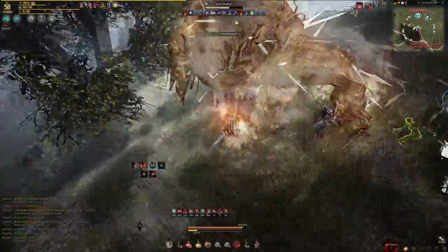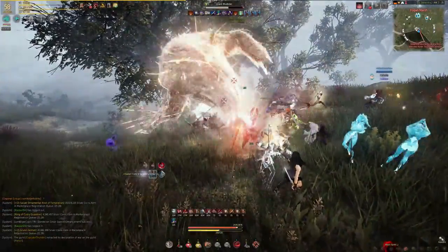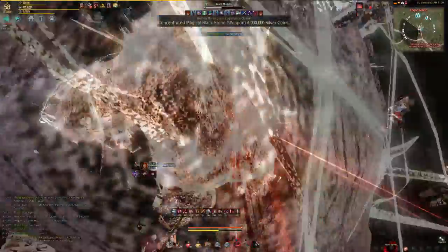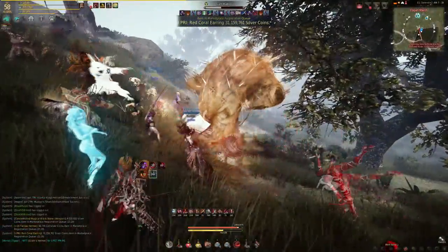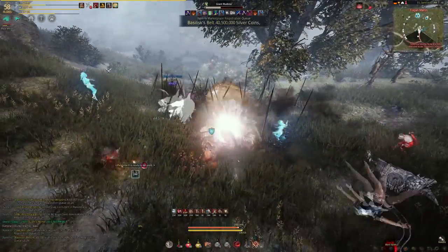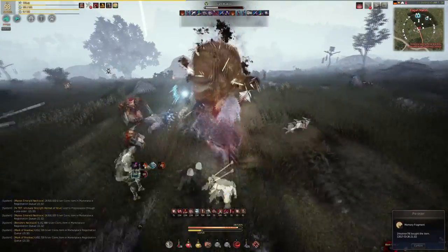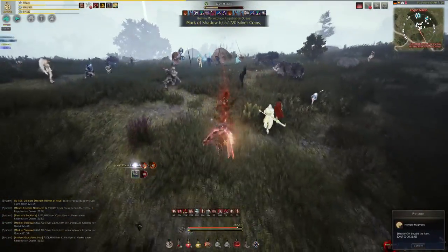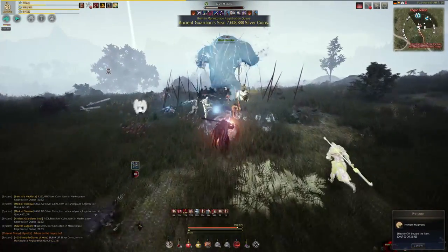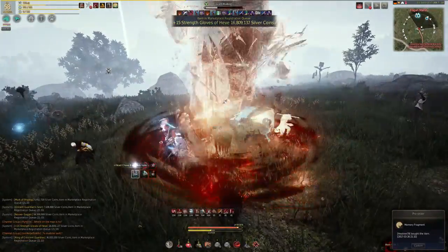Mudster is a very easy boss — there's really only one ability you need to pay attention to, which my guild have named the chicken dance. The boss will do an animation where he rolls his shoulders back and forward and then burrows underground. As he does this you need to run away from him as he begins to shoot spikes up from under the ground. If you're not well geared this will easily one-shot you, so run out as soon as possible. If you are well geared you can probably just block through it or iframe away.